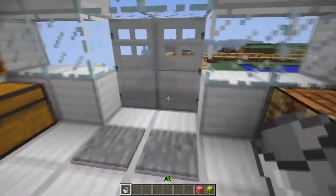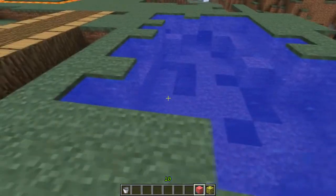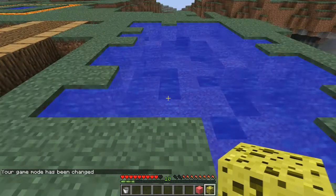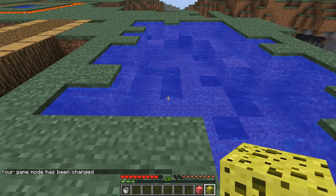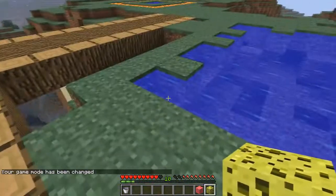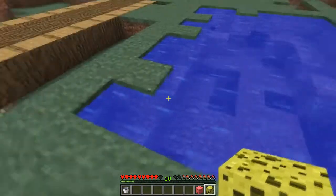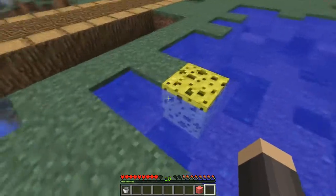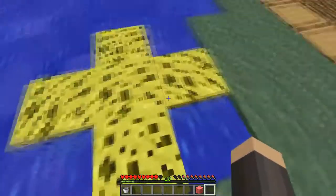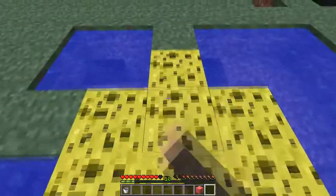Now there are a couple other things I want to show you, but before that let me show you how this works. I want to get out of creative just so you guys can actually tell the complete scope of this mod. Basically out of all that you would get one sponge, and once you do place it down — it's very glitchy — but once you do place it down you'll be able to right-click it and it will take over that little area. And this is probably the best way to get rid of water.